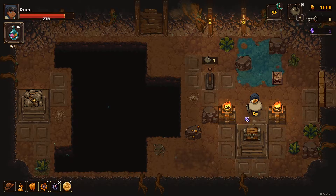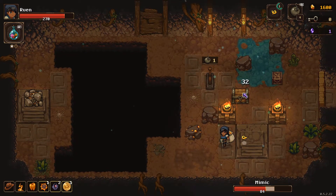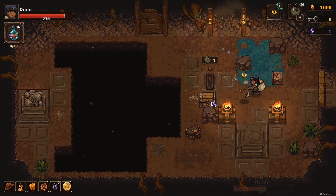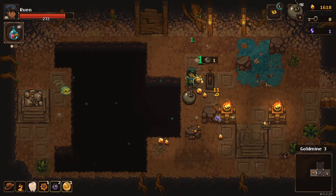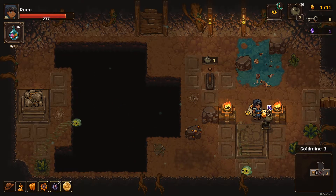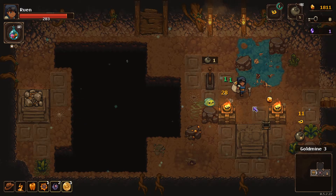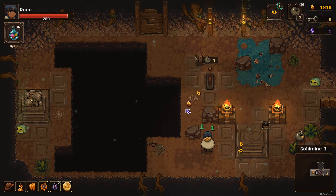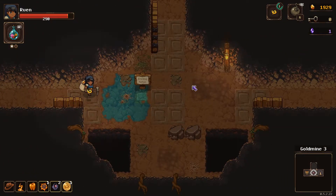Oh, he almost got me. Want to get that fire on him — he died. That was lucky because I got stuck. Let's see what's in the little chest — another bomb. Lots of bombs. We need some keys though, I like keys.